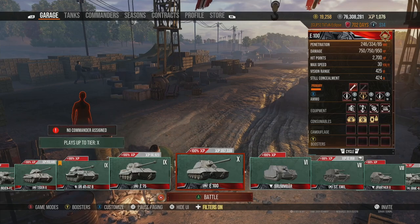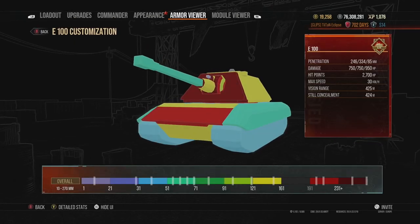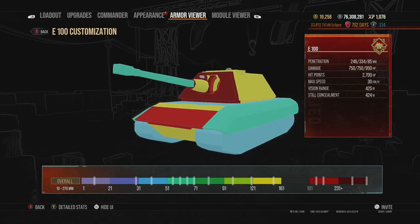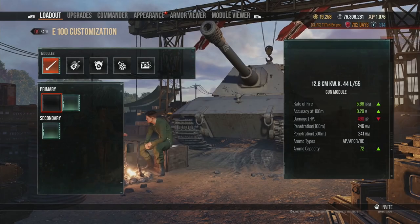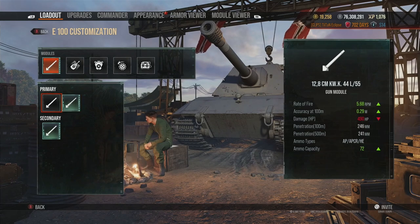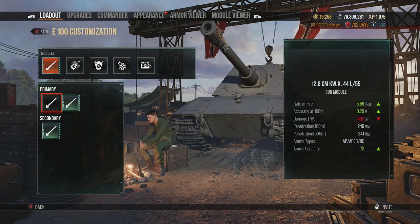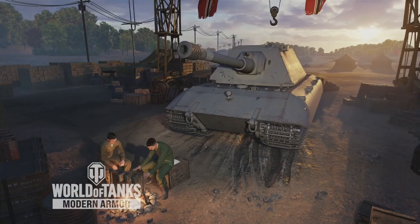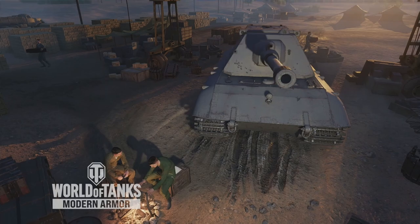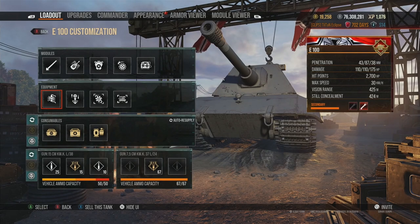The E100 relies on its armor model — the big lower plate is the key weak point — but it gets 750 alpha and an alternative gun with 490 alpha for better accuracy and DPM. The 490 gun suffers if you try to trade one-for-one with high-alpha TDs though. Overall it's a superb tier 10 and probably one of the easiest tier 10 heavies for players to learn and enjoy. For an experienced player it might be a little boring due to the slow speed.